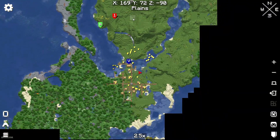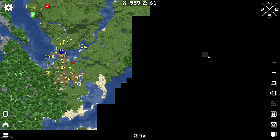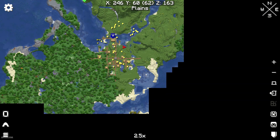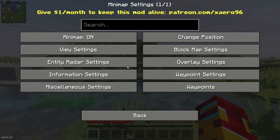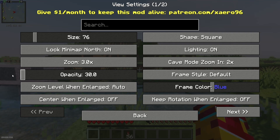The 'Lock North' option means that if you look north, north always appears on the upper side of the mini map, with west on the left, east on the right, and south at the bottom. The map does not rotate when you move around. I highly recommend this option.